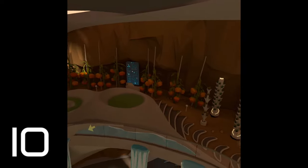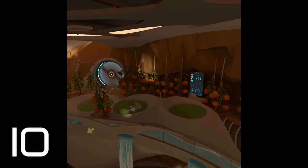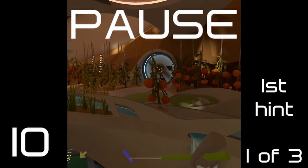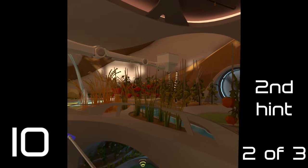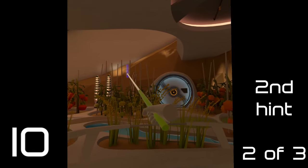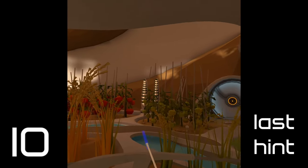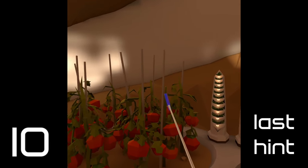Hole ten — looks like a tomato patch and some different grasses and things. So for your first hint, go to the Eden sign and stay to the left of that as if you're still walking towards the next hole. Narrow it down: go to the door and then look past that. And for your very last hint: stick to the red tomatoes and the two containers there.